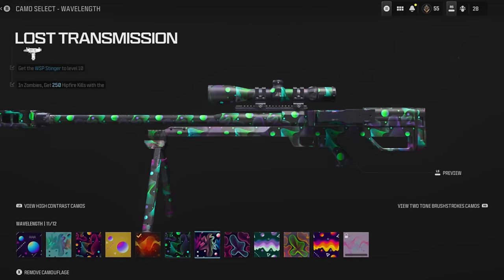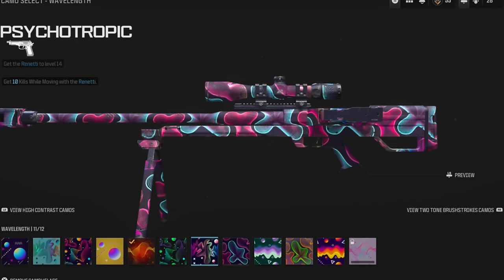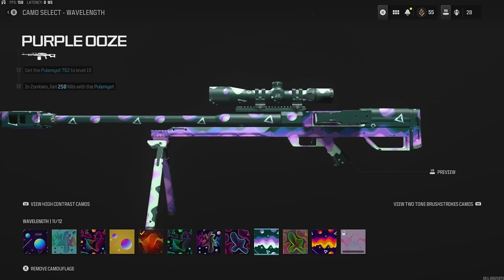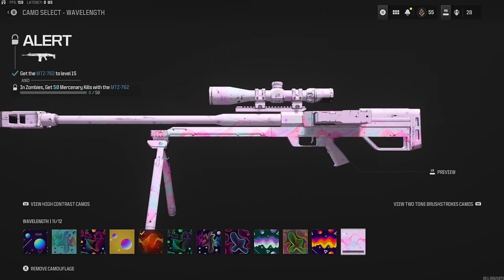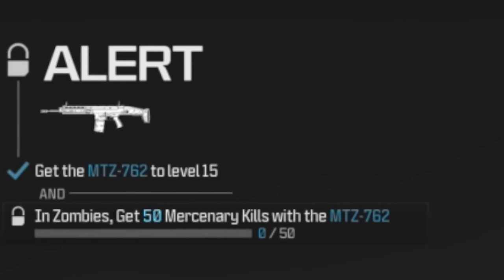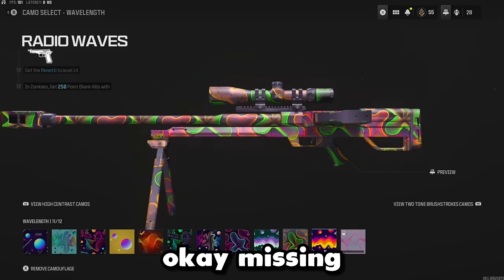We also got Lost Transmission and Mindpeak in this video — Mindpeak looks a lot like Geofunk, but Geofunk just has a little bit more funk. Purple Ooze looks great. Radio Waves was alright. Sunset Retro — very good. The only camo we're missing at this point is Alert, which requires getting the MTZ 762 to level 15 in Zombies and getting 50 mercenary kills — the bots that shoot back. That one is kind of basic out of all of them, so I'm okay missing it.